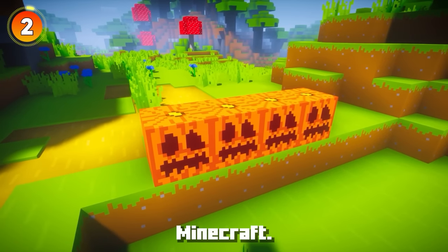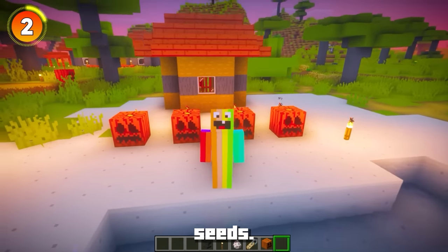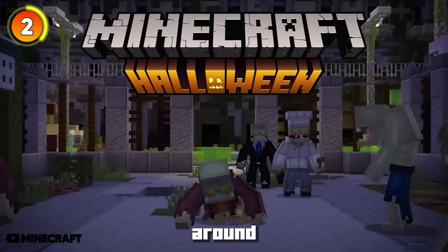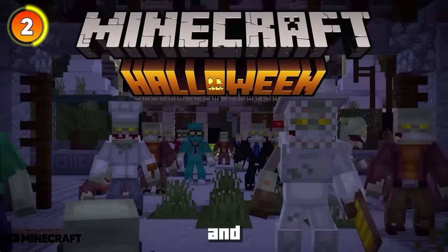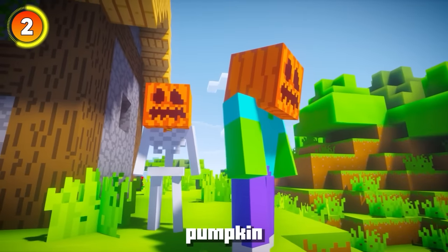You probably already know that pumpkins are in Minecraft, but they have a really cool easter egg. Pumpkins have features like seeds, and you can put a pumpkin on your face - but that's not actually the easter egg. Around Halloween, if you open your Minecraft world and find some scary mobs, these mobs actually have a chance of spawning with a pumpkin on their head.